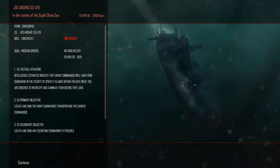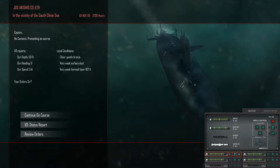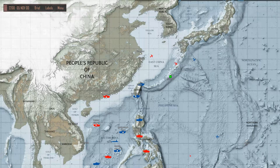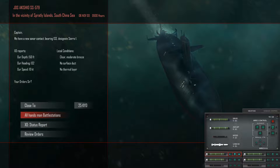Intelligence estimates indicate the enemy commandos will sail and land from a submarine in the vicinity of the Spratlys. We are all loaded up — plenty of torpedoes, plenty of decoys, maybe more than we need but that's always better than not having enough. We have a sonar contact at 133, we're at 150 feet, speed 10 knots, clear moderate breeze.